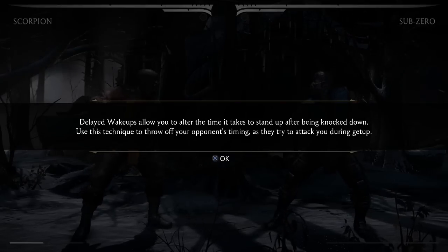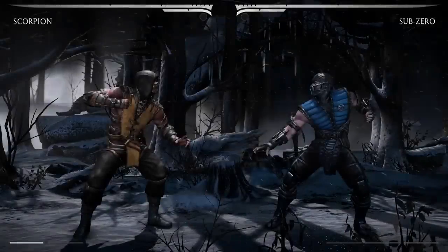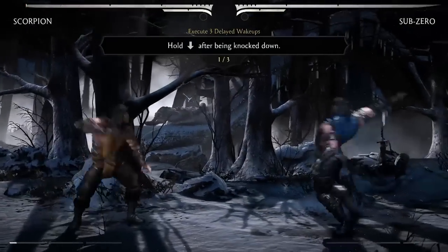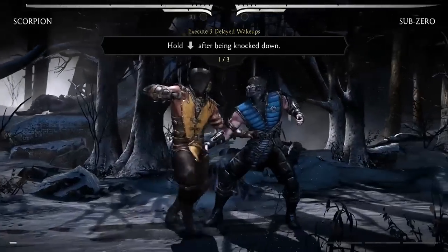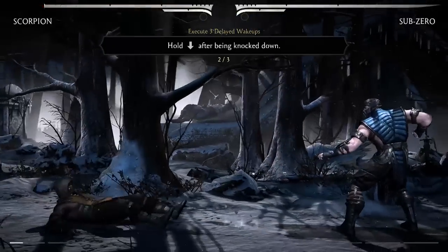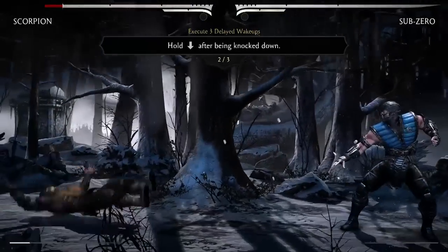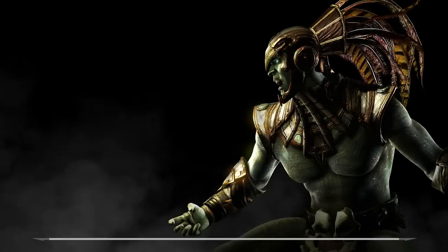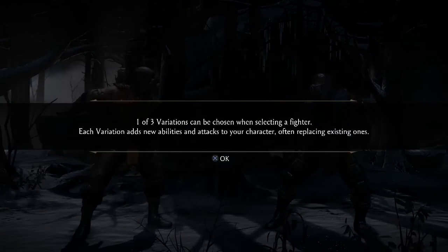Delayed wake-up is definitely gonna be really useful later in the game where people have timing setups after a specific knockdown. If I hold down you'll notice Scorpion stays on the ground for a little bit — there you go, Scorpion just kind of stares at Sub-Zero. That is the advanced training.